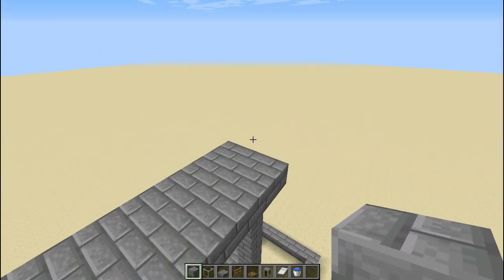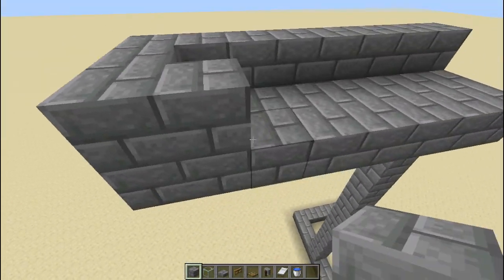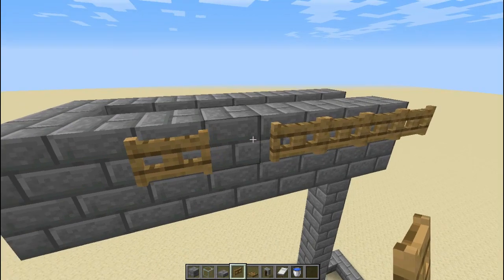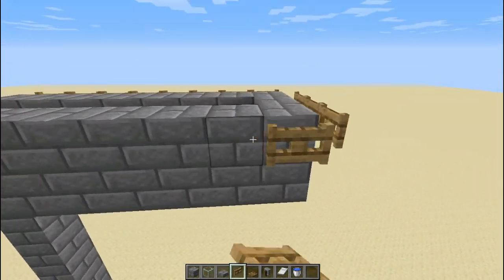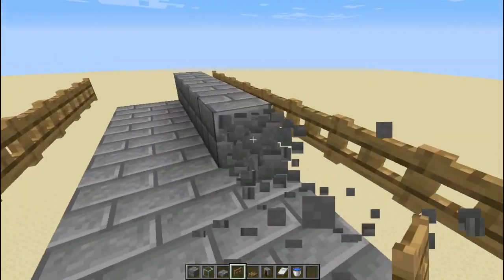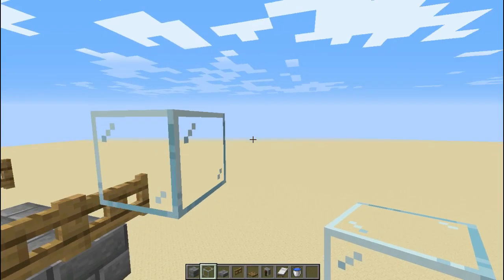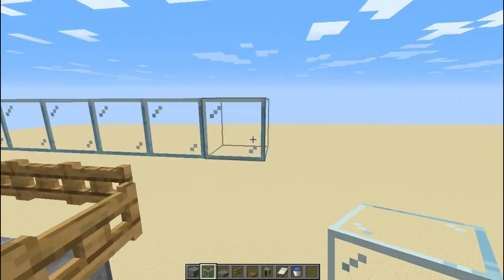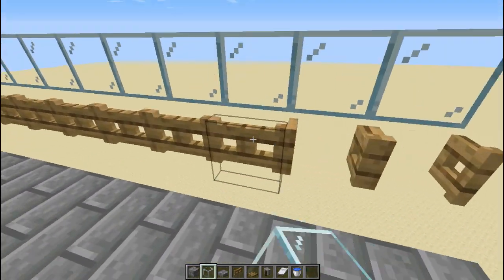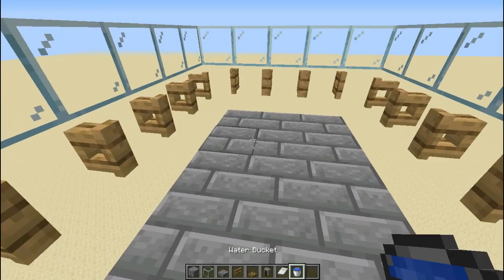It's basically the same as you'd usually see in other tutorials. We go like this to make the platform, and we can use the area in the third because we're going to put the fence gates around it. Then we remove the temporary block, put glass surrounding it, open the fence gate, and put the water in as well.